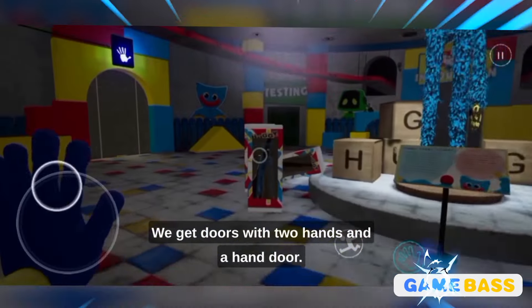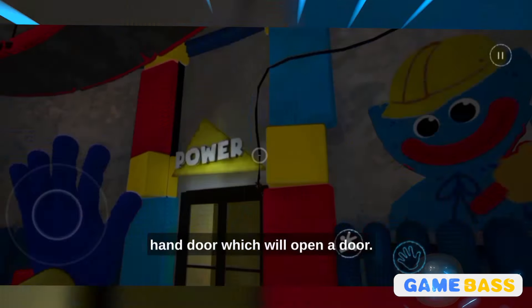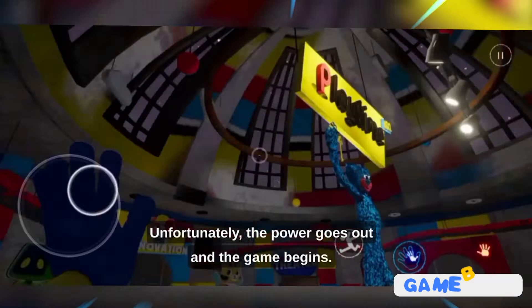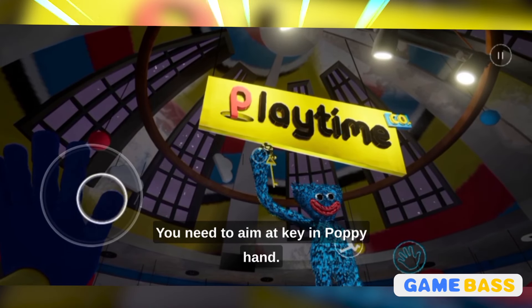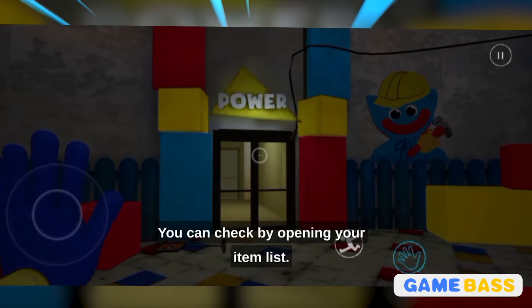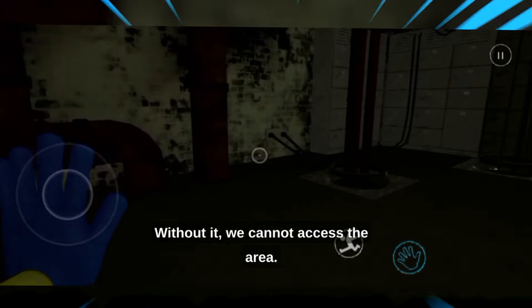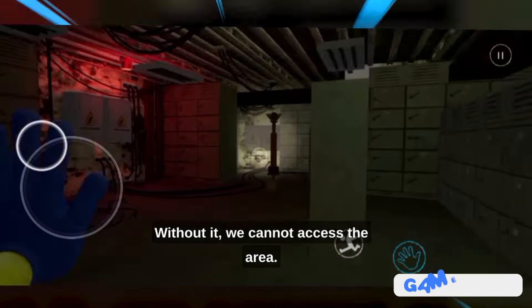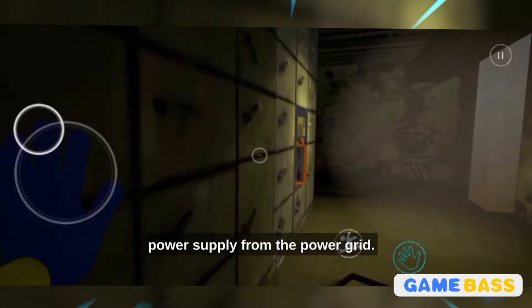We get doors with two hands and a hand door. To proceed, we need to aim at one hand door, which will open a door. Unfortunately, the power goes out and the game begins. You need to aim at the key and Poppy's hand. Now the key has been stored in your items — you can check by opening your item list. If we want to enter the powerhouse, we need the key. Without it, we cannot access the area.